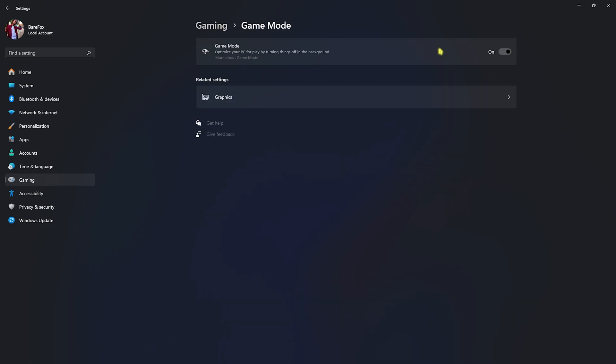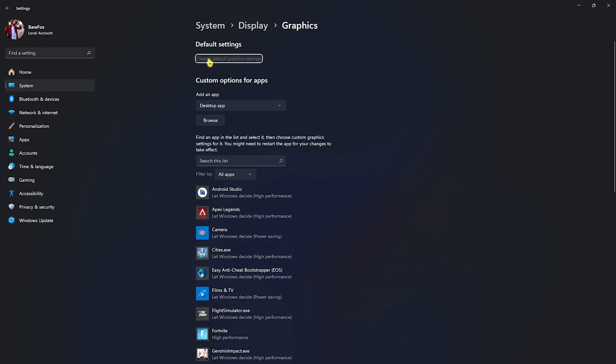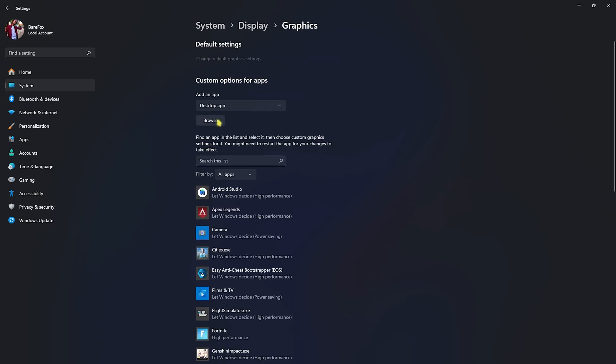Game Mode will optimize your PC by turning things off in the background, allowing you to gain extra FPS. Right beneath that you'll find Graphics Settings — click on that and head over to Change Default Graphics Settings. Enable both Hardware Accelerated GPU Scheduling as well as Optimizations for Windowed Games. Both will help you gain extra FPS, reduce input latency, and utilize your GPU for gaming.